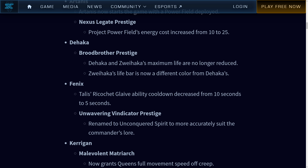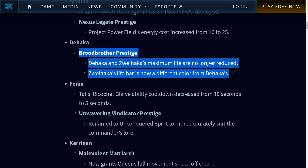The Hakka, Brood Brood prestige — the Hakka and Zui Hakka's maximum life are no longer reduced. Awesome. That has been my number one complaint: if one of them dies, both of them die, and their stats reduced by 35% makes it a lot easier to lose them both. Yes, I actually like this one. This was awesome. Zui Hakka's life bar is now a different color from the Hakka's — I approve this one. This was just a straight buff. I love this.